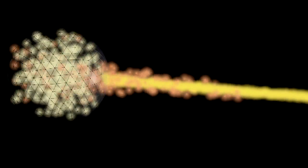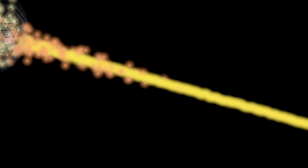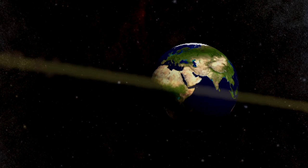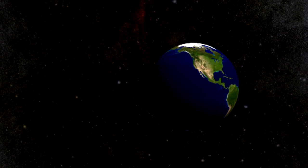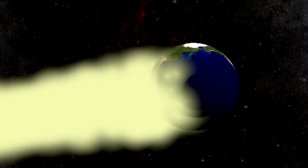Today's topic is the Nicoll-Dyson Beam, a great big space gun that can turn a star's entire solar output into a laser that tears into targets with a destructive power equal to several trillion nuclear bombs a second. We're going to explain how such a device works, talk a little bit about blowing up planets or even sterilizing whole galaxies, and talk about why you might build such a device and what non-destructive uses it has.